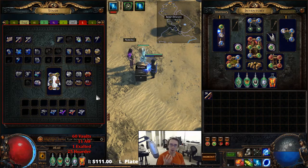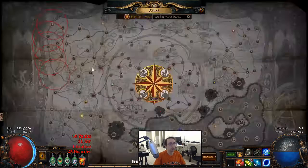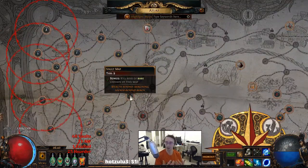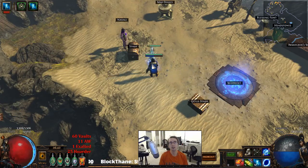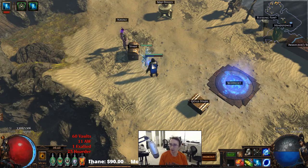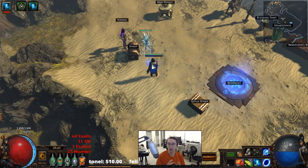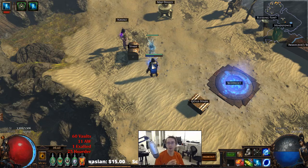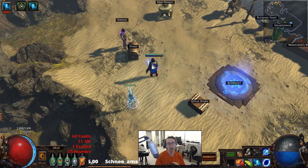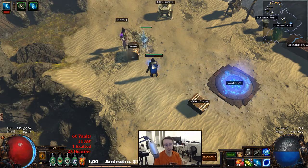Recently I did 50 vault maps without sextants, without Elder, and the currency count was 1794 chaos gross. After taking out investments it would be around 1300 chaos net. That's for five and a half hours of farming while being sort of inefficient - I was looking over people's builds in chat. If I was just gunning it, I could have made a lot more per hour.